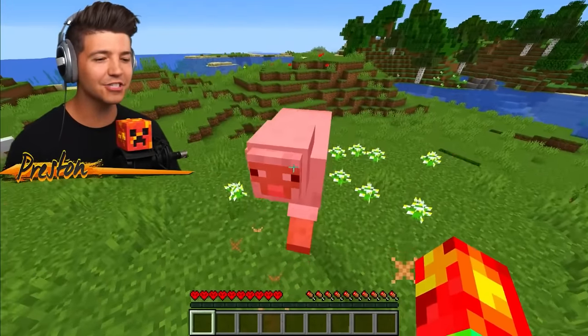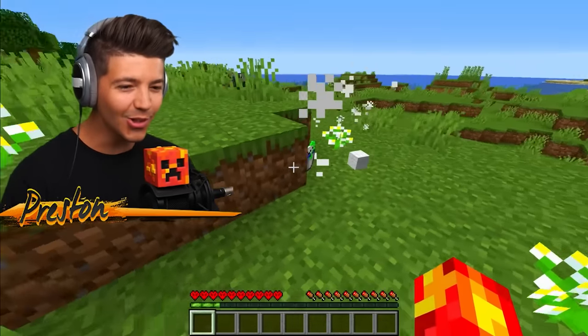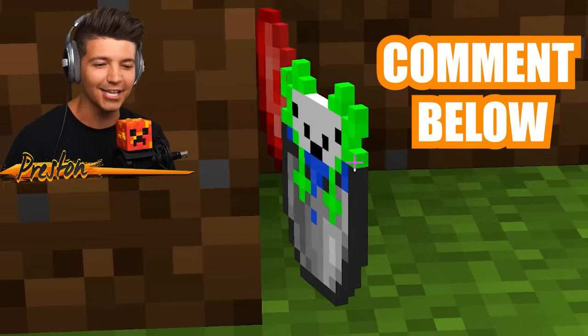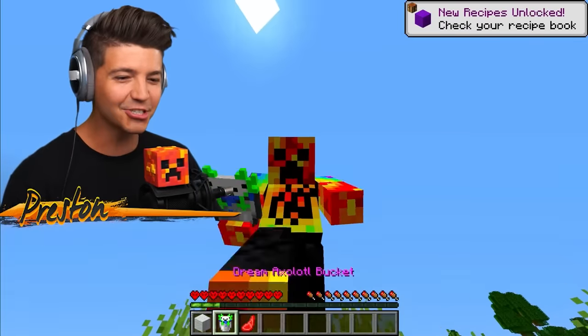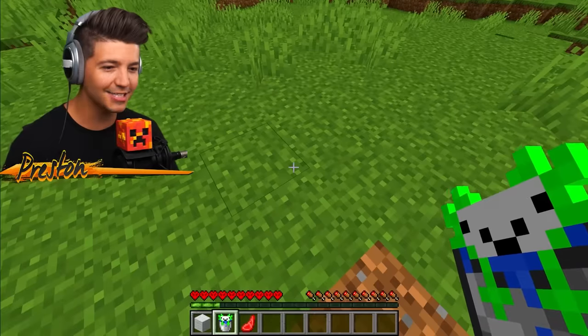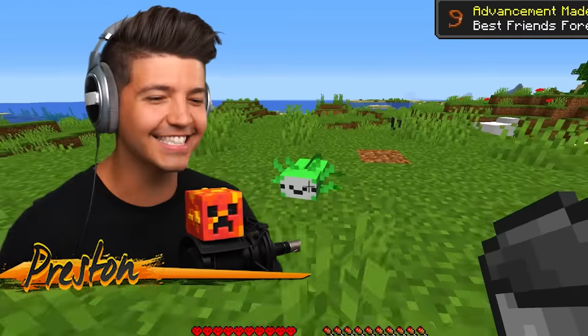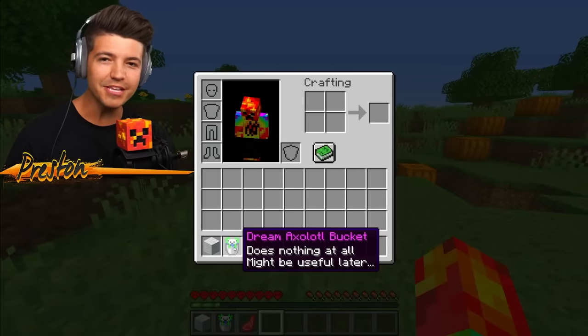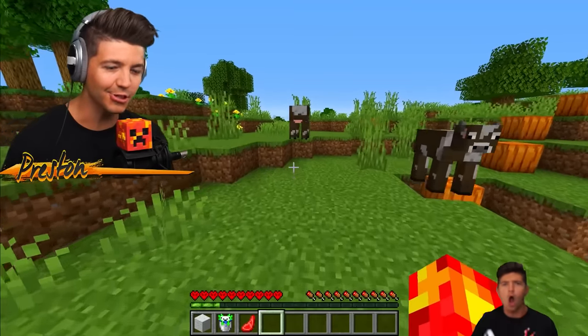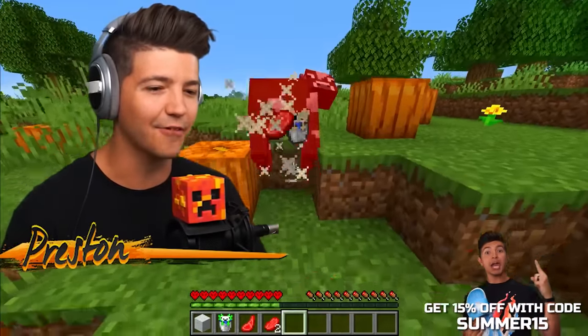The sheep is the first mob that drops one of our YouTuber Axolotl friends. Tell me in the comments that you know what YouTuber this is - it's the Dream Axolotl! Does nothing at all, but might be useful later. You can put it down - look at this dude, he's so cute! I bet we use the Dream Axolotl to breed with another YouTuber to get another Axolotl, but the next YouTuber Axolotl we actually get from cows.